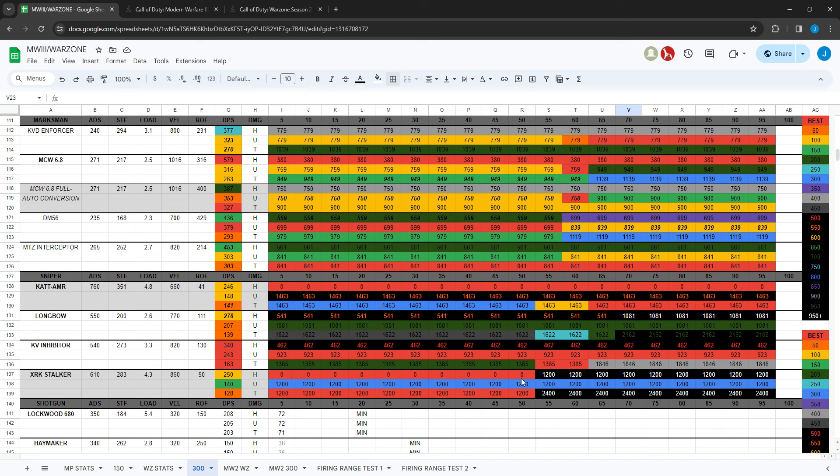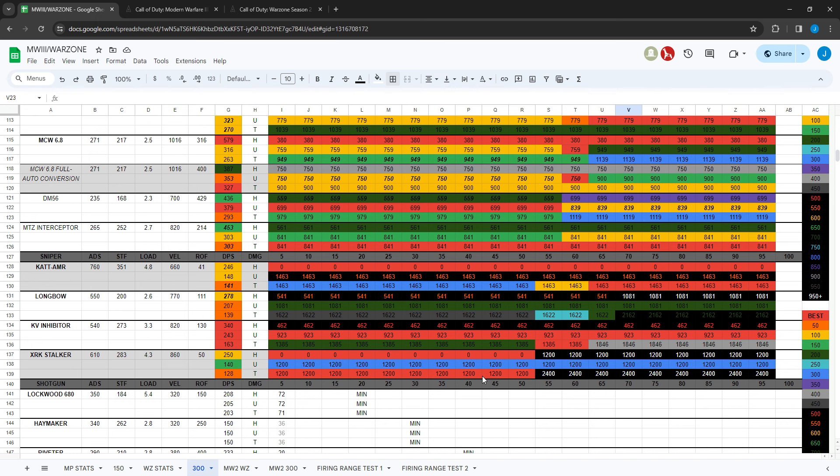They added a one-shot kill range for the XRK Stalker out to about 50 meters. It used to take two shots, but now it has one-shot headshot capability. The CAT AMR was the only sniper before that could one-shot headshot in Warzone — now the XRK Stalker can too, but only within 50 meters. The CAT AMR works at any range, while the XRK Stalker gives you a closer-range one-shot headshot option.